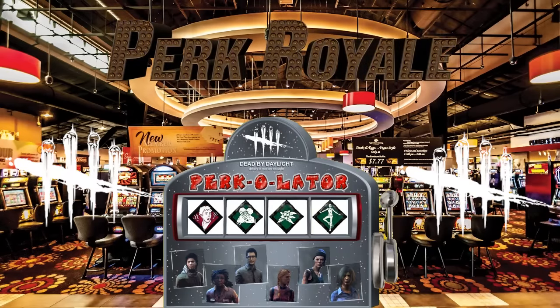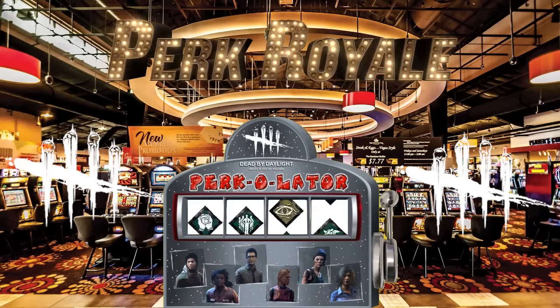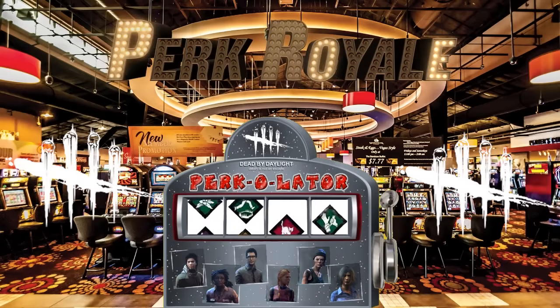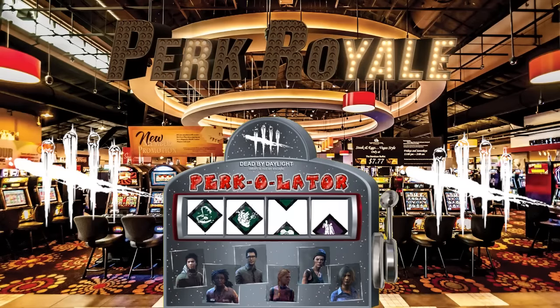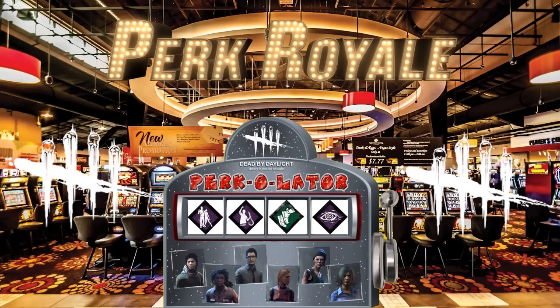So what we have here is the Percolator 2000 — this is the survivor version. You just click it like this, BAM, there she rolls. It will give you four random perks. You put those perks on your character inside Dead by Daylight and then you run it, see what you can do. Every time you click it you'll get different perks.